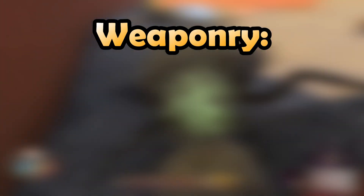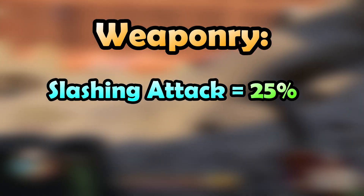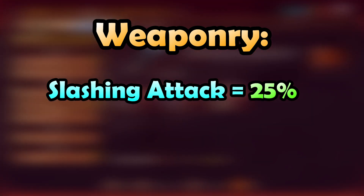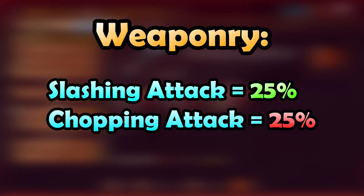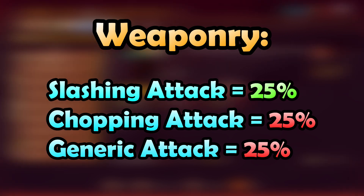For weaponry that you should use, if you use a weapon with a slashing attack it will inflict 25% more damage, as the antlion has a weakness to slashing attacks. It also has a resistance to chopping and generic attacks, which decrease your damage by 25% if using that type.